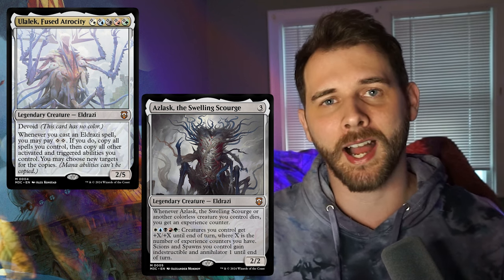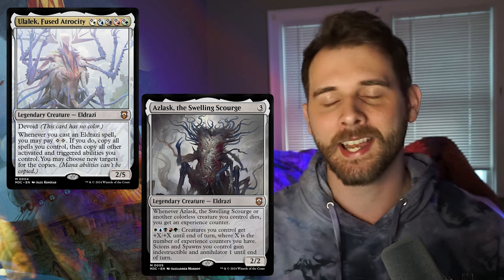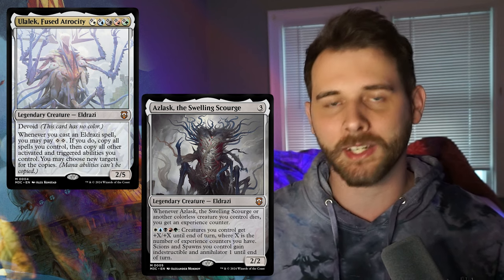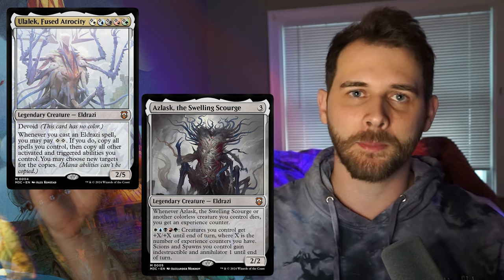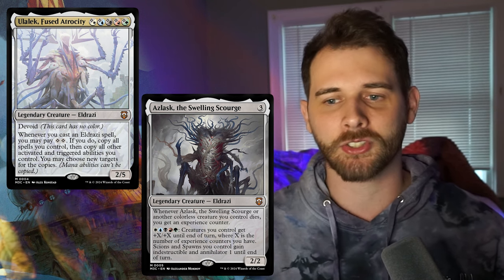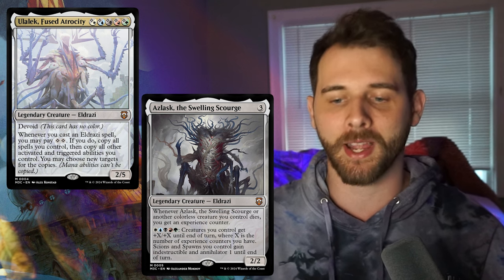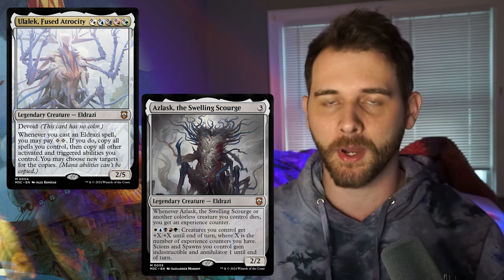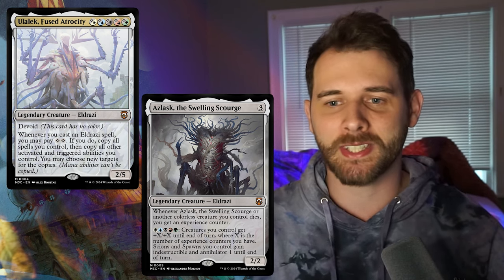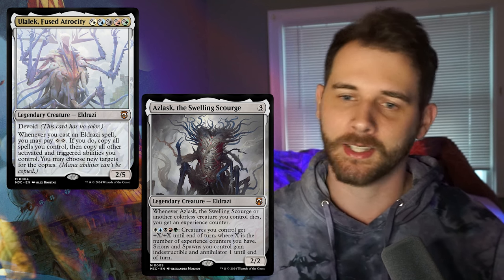I'm basing these off of what would be the best to helm this new deck and also if it's going to be played in other decks. We've seen some secondary commanders way overshadow the face commanders when it comes to building brand new decks around them. This feels like a big disparity because of Azalask — I thought it was really crazy when I first read it, until I reread it and saw it mainly went off of Scions and spawns. I love those and we're going to be getting more of them in Modern Horizons 3, but I just don't see Aslan beating Ulalek.